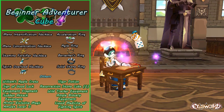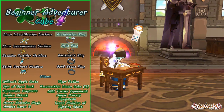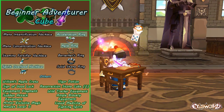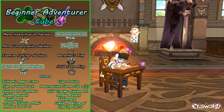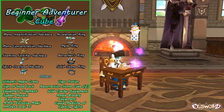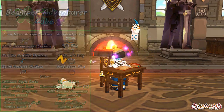Out of these items, I would say the Acceleration Ring, the Agile Ring, and the Spirit Overload Necklace are probably the most coveted, but really the Beginner Adventurer Cube accessories are just supplementary ED — unless you find out on the board that you can sell one for a little bit more than what it's worth.